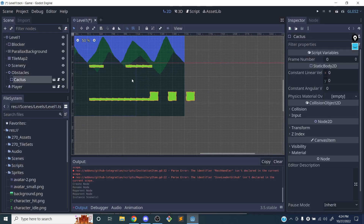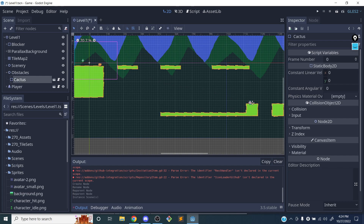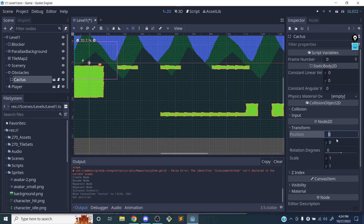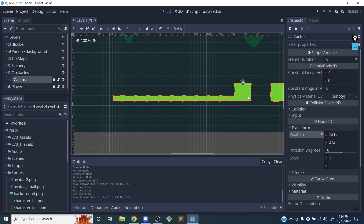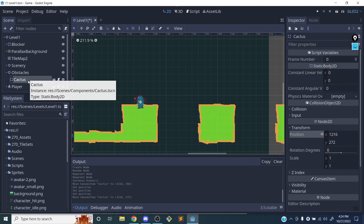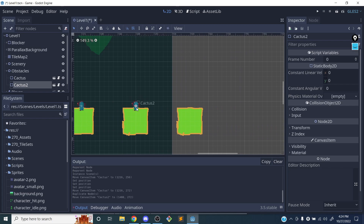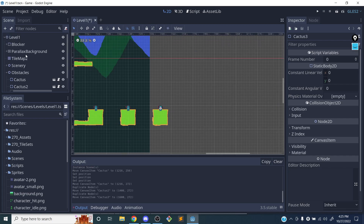When I create a new item it starts at zero zero, so I can drag it over or change the position directly in the inspector. I'll move the cactus to around x=1000, y=400 and place it on the platform. That's our first obstacle. I'll duplicate the cactus and place another one nearby, then one more over here.